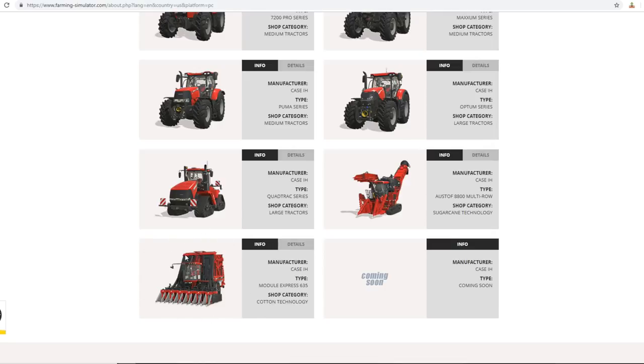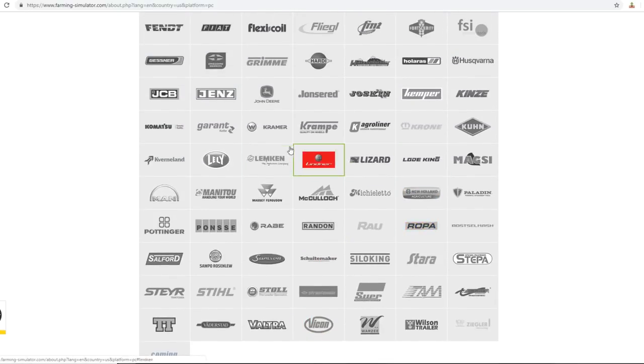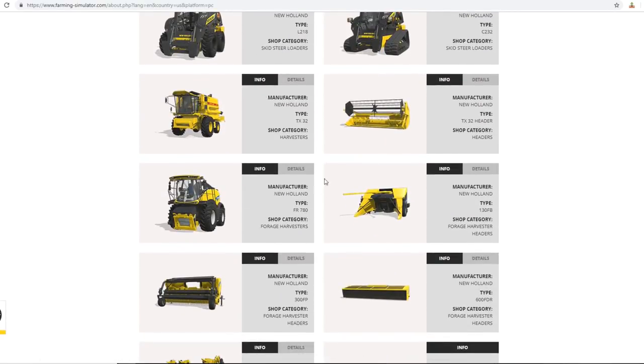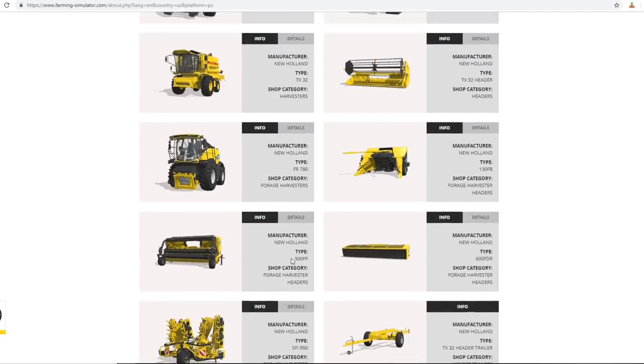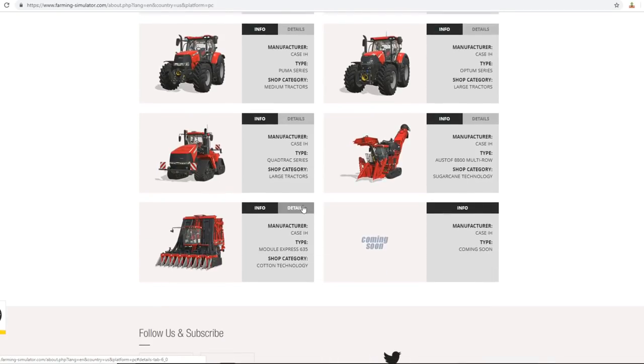I love that we're getting the sugar cane stuff in the base game, and this is another thing I'm really excited for - the cotton. I can see a lot of cotton harvesting going on on our server. There are some items listed as 'coming soon.' I noticed we don't have the big combines for Case and New Holland yet - let me check that. As you can see, their big harvesters are not in the listing.